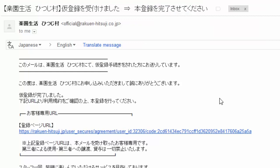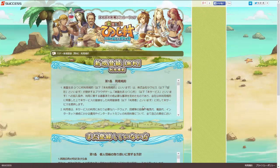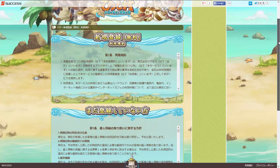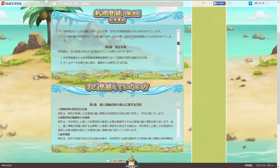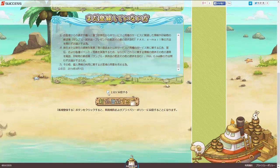Find the email sent from rakuen-hitsuji.jimura, and then look for this thing that says this right here. It'll say URL — it'll be kind of a long URL — and then you want to click that. That will take you to the confirmation page. Now you've confirmed your email address. This is the user agreement and stuff like that. You can just scroll through these since you can't read it anyway. Then click this button to say that you agree with it, and then click this button to register.